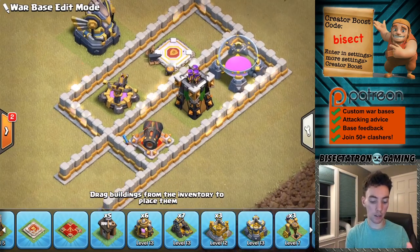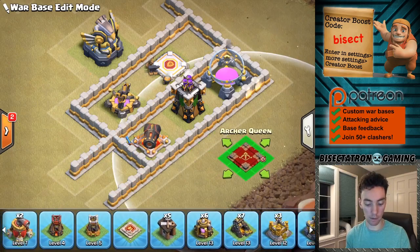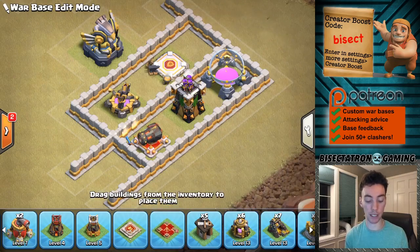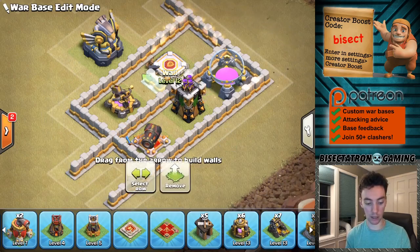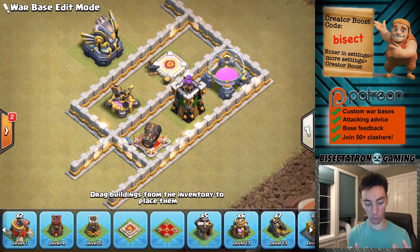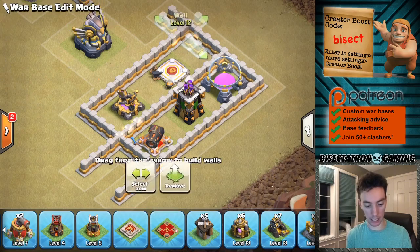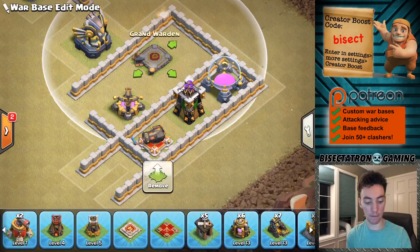Let's get right into it. So this first example — this might be the corner of your base. If the Queen is coming from this side going into the base, it looks like a Queen Charge would be pretty easy. You either do a jump spell on this archer tower or wall break a few layers, easily get the eagle taken out. So if you're afraid there's a lot of good value for a Queen Charge, one thing you can do is back up the eagle a few tiles and then have that second layer be farther back.